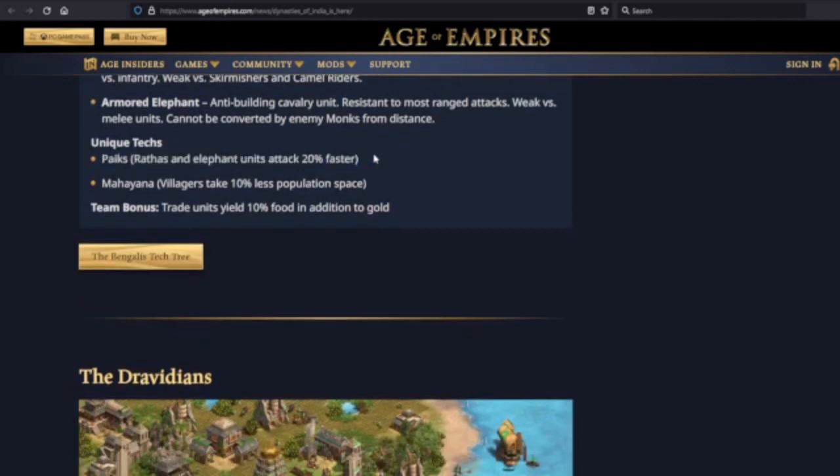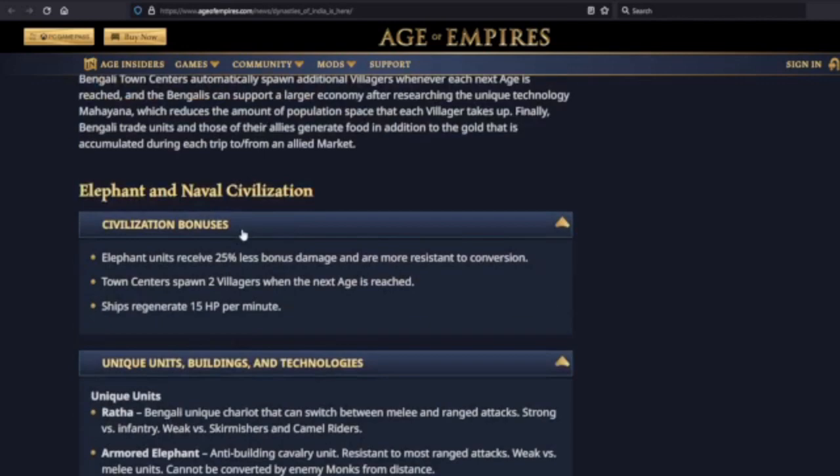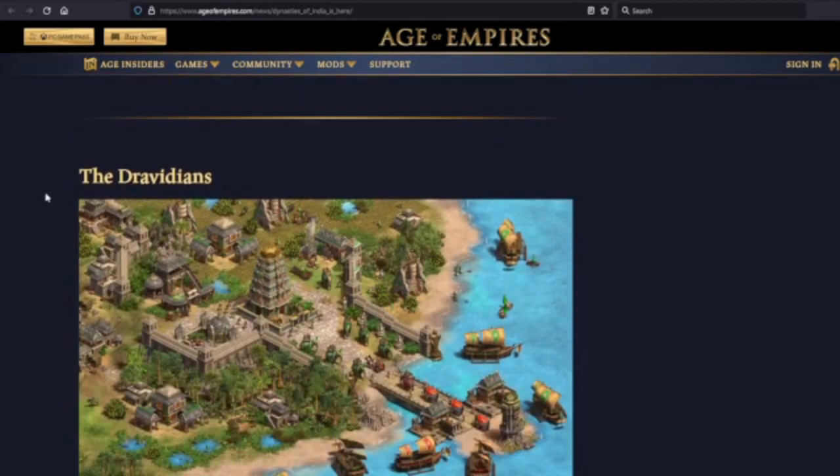Paiks unique tech: Rathas and elephant units attack 20% faster. Mahayana: villagers take 10% less population space — that is very cool indeed. Team bonus: trade units yield 10% food in addition to gold. That'll help with the villager economy, so I see them as very strong late game. Elephants are typically a late-game unit, and the eco really kicks into gear in the late game with Mahayana. Cool civilization if you're a fan of late-game play.